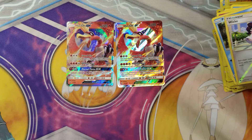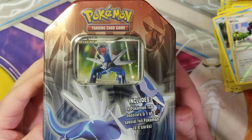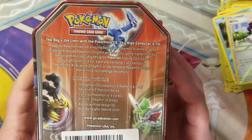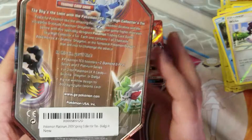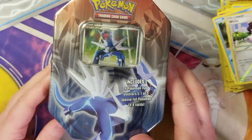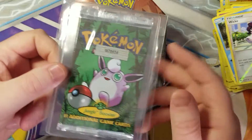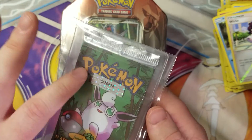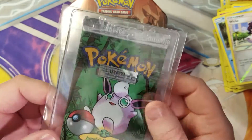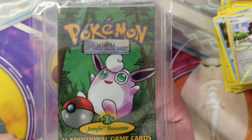Next video — don't nobody move. This is next: a Dialga Level X. It's a little on the pricey side, so it comes with two Diamond and Pearl packs and two Platinum Series packs. And I also got my hands on an unweighed sealed booster pack of Jungle — Wizards of the Coast, beautiful pack, seal still there, in a top loader. Absolutely beautiful, perfect condition.